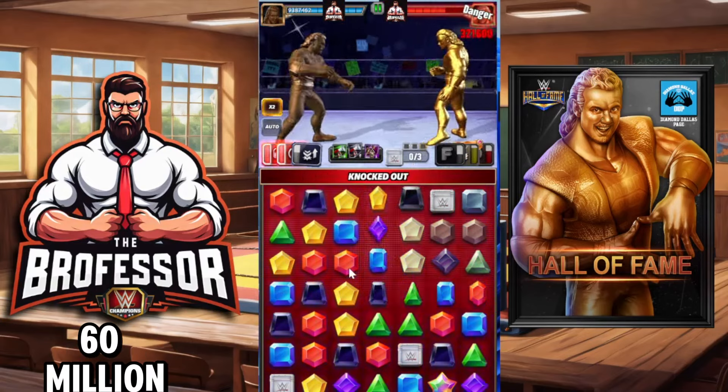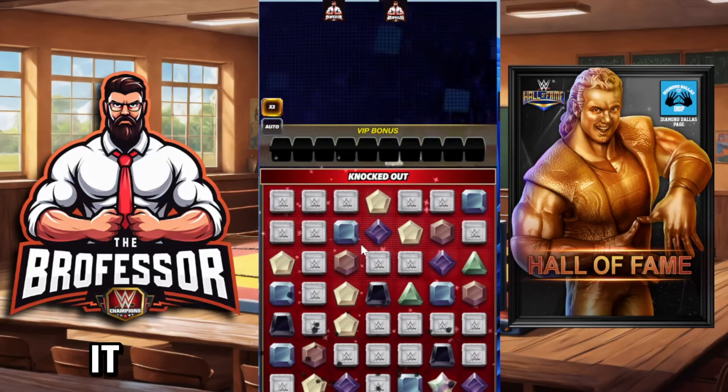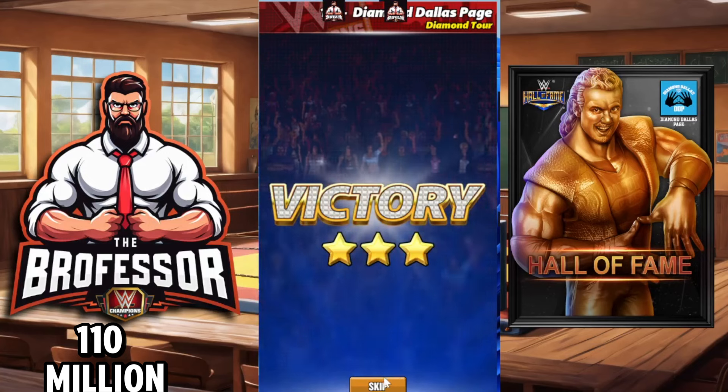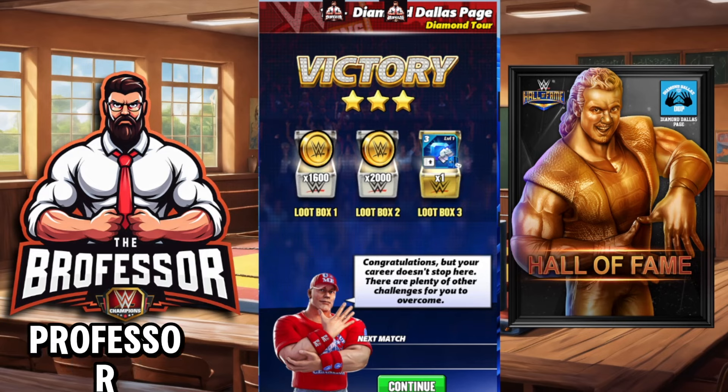That does 60 million right there. At six star silver, if you can get it to hit properly without cascading, we got it up to about 110 million. That gives you a sense of just how hard he can hit — 110 million. Congratulations to the whales. If you have him and all those extra parts, he's going to hit anywhere between 50 and 110 million. Let me know what you think in the comments. And if your comment is 'only whales can get this' — maybe critical thinking isn't your strong point. Thanks for coming to class, Brofessor out.